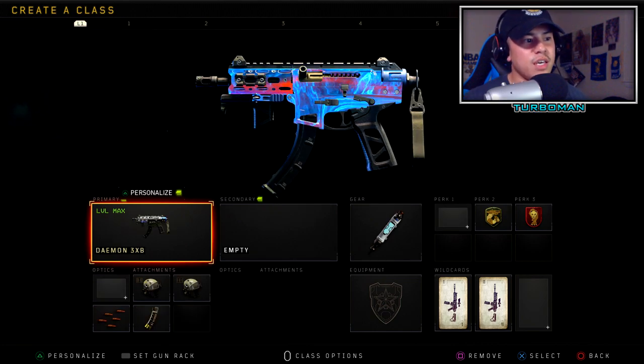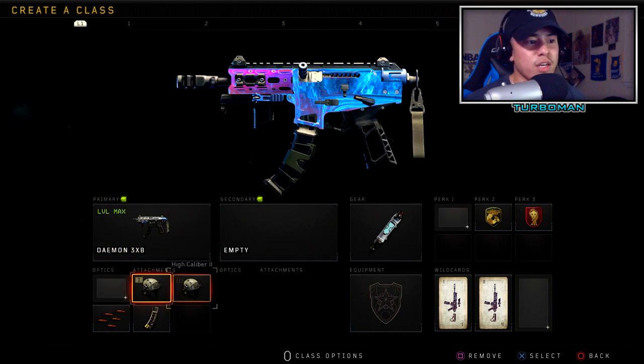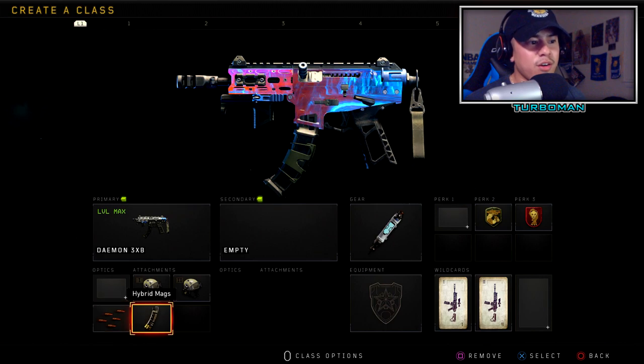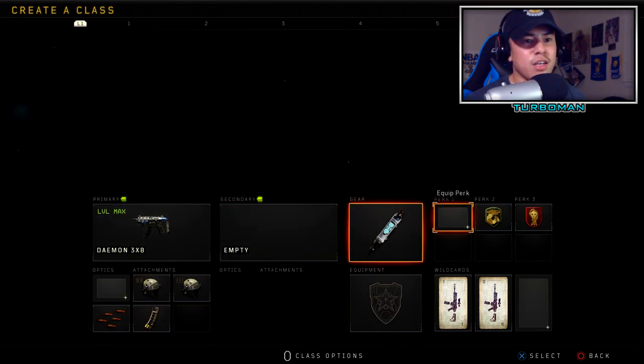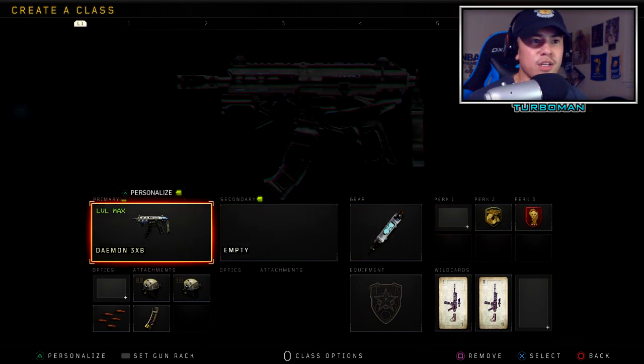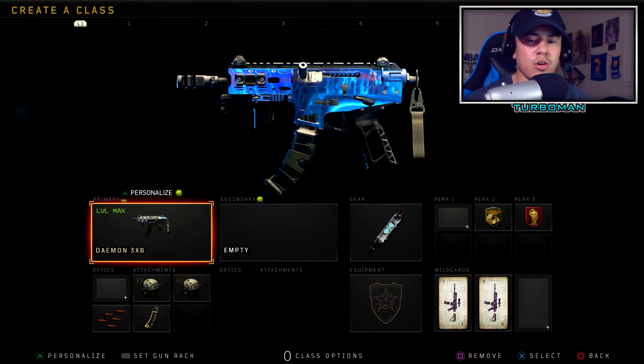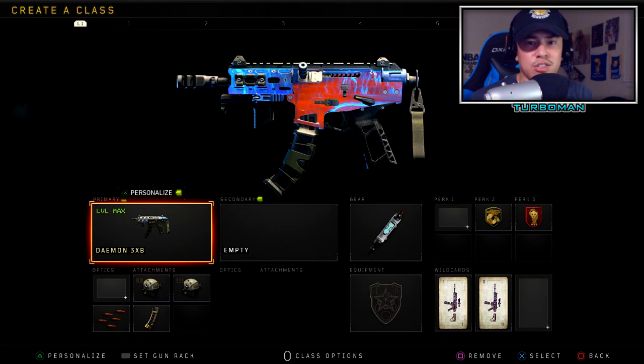My next recommended class setup is the Daemon. This gun is almost not fair — the success rate people get with it is just so high. They even tried to nerf it but it's still dominant. I recommend High Cal 1, High Cal 2, Rapid Fire, and Hybrid Mags. Then Stim Shot, no Perk 1 so we're using Crash, Gung-Ho, and Dead Silence. This is definitely an SMG to have in your arsenal, especially going against parties. The Daemon will help you get on high streaks and carry your team.